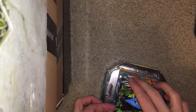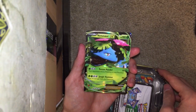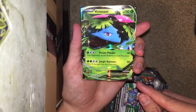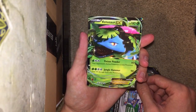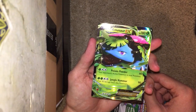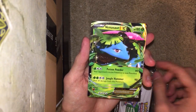So if you watched my last unboxing of the X and Y booster box, I did pull an EX Venusaur. However, this one is the promo. You can see the X and Y 28 right there on the corner and the art is definitely a little different — a different angle of Venusaur basically — but the attack is exactly the same and the HP is exactly the same.